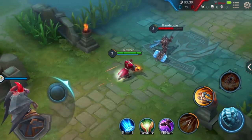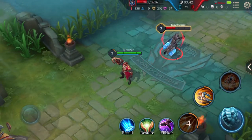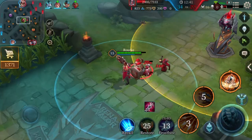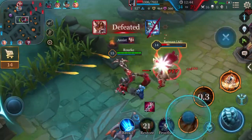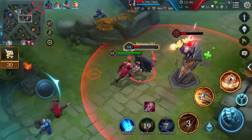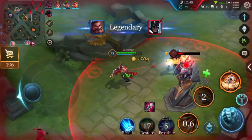Charged Shot reduces his target's movement speed if all 4 bolts hit the same enemy hero. When Rourke has a certain distance from his target, he can use Charged Shot in advance and use its acceleration effect to initiate quickly.